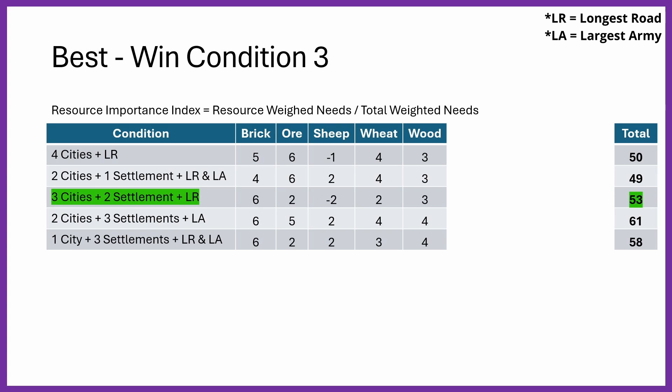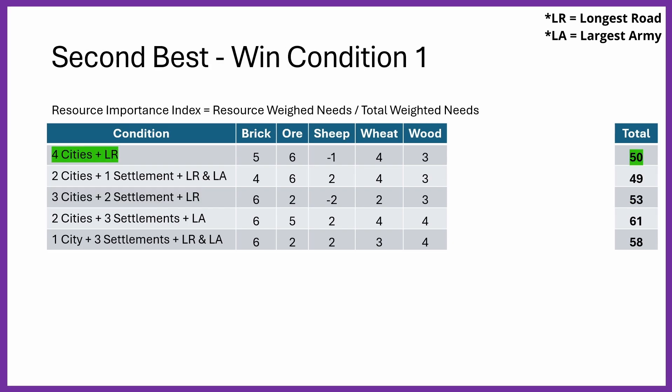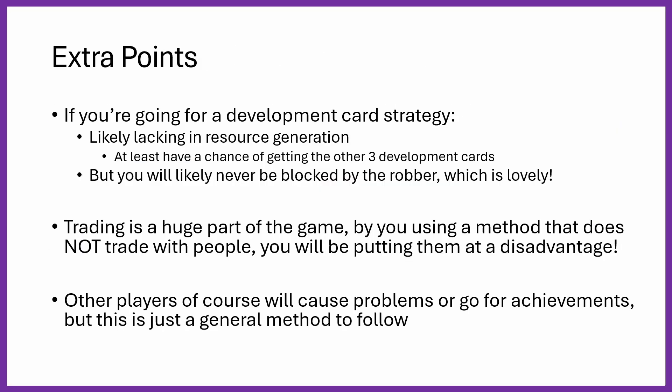I think win condition 3 — 3 cities, 2 settlements, and Longest Road — is likely to be the most consistent and best path to victory. It has a clear focus, is straightforward to execute, and only requires really strong brick. If you can't get brick, I'd suggest going for the 4 cities and Longest Road strategy instead, as it does a little of everything, has really good resource generation, and only needs good rather than exceptional hexes to win. If you think I've missed a win condition, let me know in the comments below — the comments are usually alive with different ideas. Thank you very much for watching, have a wonderful day, bye bye.